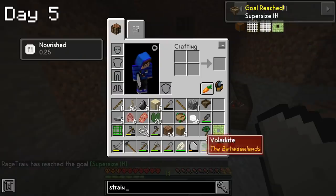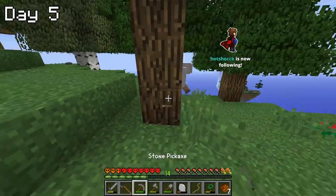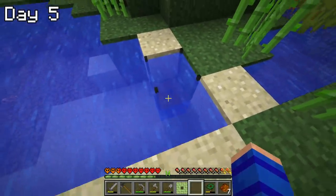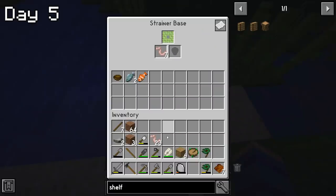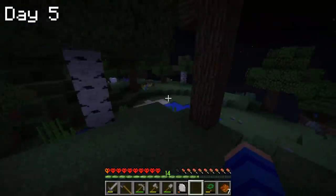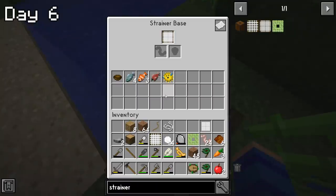This led me to find an item called the strainer, which I could place down in the water on my island and it would passively collect ink sacs over time. On day five, I gathered all the different items needed for the strainer and got it set up before nightfall. By the end of the day it still hadn't collected a single ink sac, but as it turns out, the reason was that I'm an idiot and was using the wrong type of strainer. I quickly switched it out for the correct one and crafted an additional one to speed up the process.